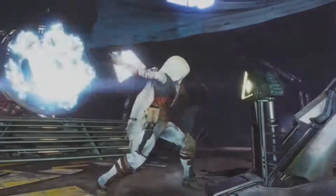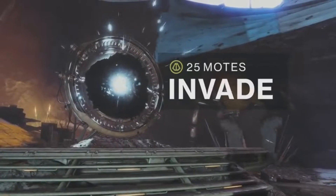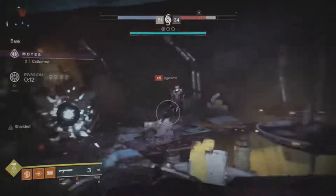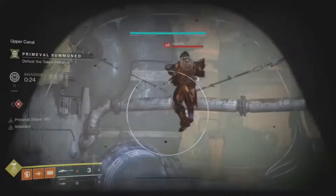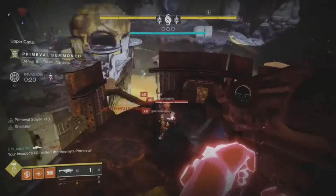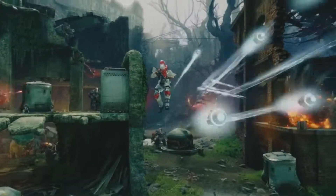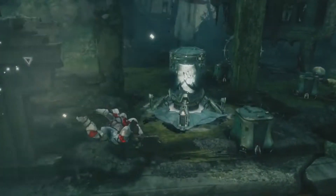And every 25 motes your team racks up, you don't send a beast — you are the beast. Buffed and unleashed on the enemy team with one goal: disruption. Pick your targets wisely, because when a Guardian dies, their motes die with them.